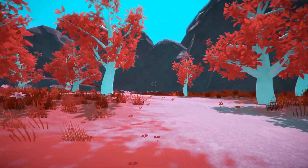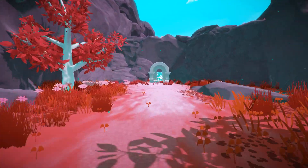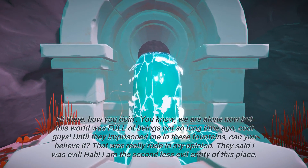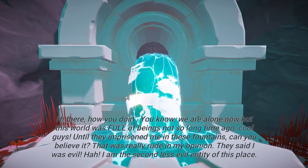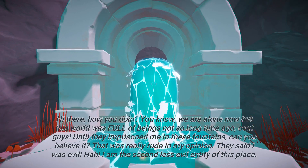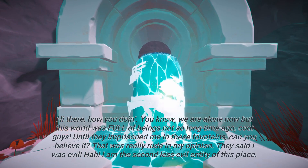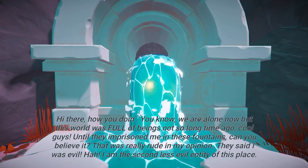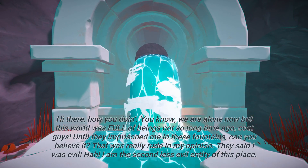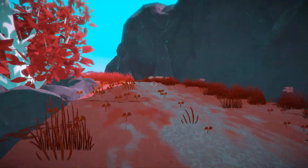So let's carry on through the forest of red trees. There's a fountain over there — I'm going to visit the fountain! Is it going to have a go at me again? 'Hi there! How you doing? We are alone now. But this world was full of beings not so long time ago. Cool guys — until they imprisoned me in these fountains. Can you believe it?' Well, you're being a bit of a jerk to be honest, fountains. 'That was really rude in my opinion.' Your opinion's invalid. 'They said I was evil.' I'll be the judge of that. 'I am the second less evil entity of this place.' Does that make me the evil one then? 'I am not your kind.' So I'm going to go up the mountain.